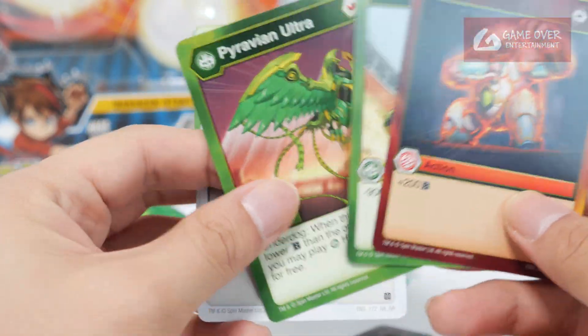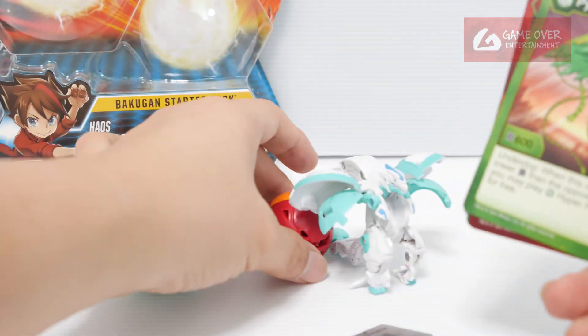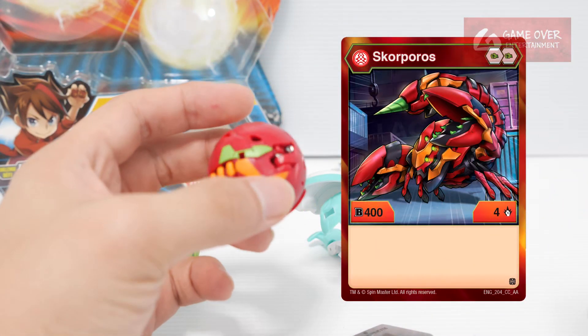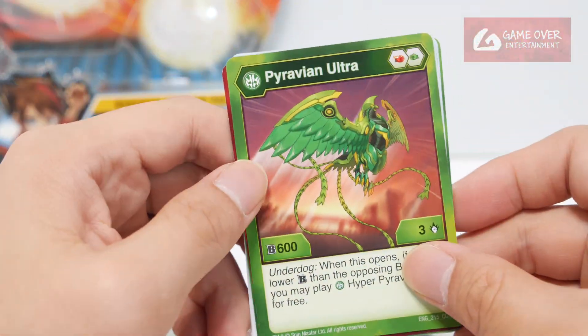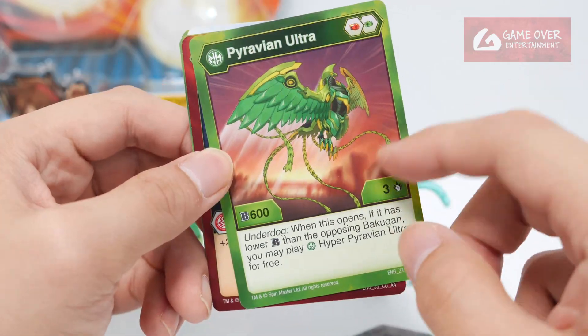They gave an extra card — wrong card. It should be Skorpros. Supposed to be Skorpros, Pyrus Skorpros. Instead they gave a Ventus Pyravion Ultra. A bit strange.